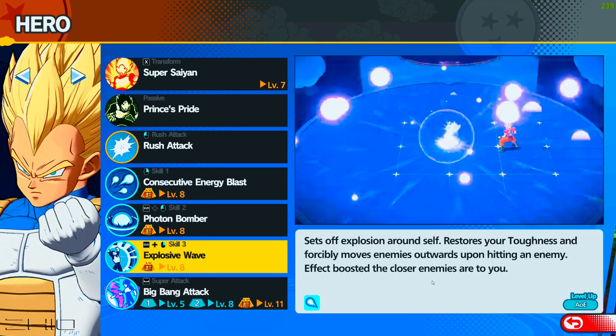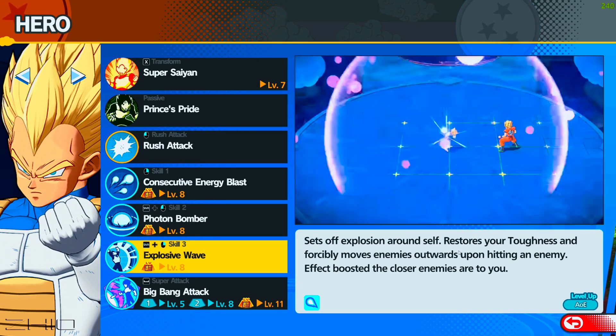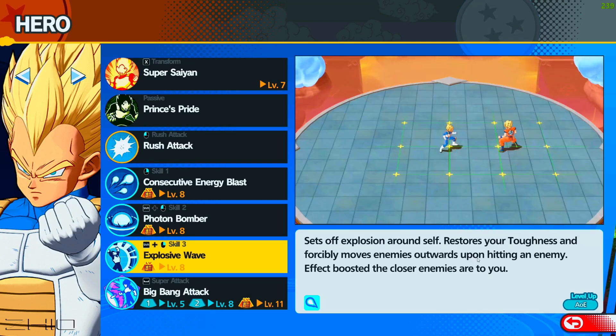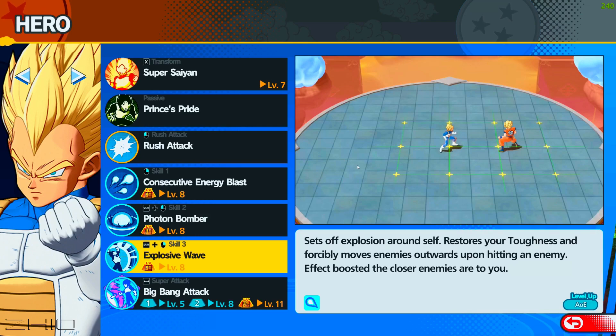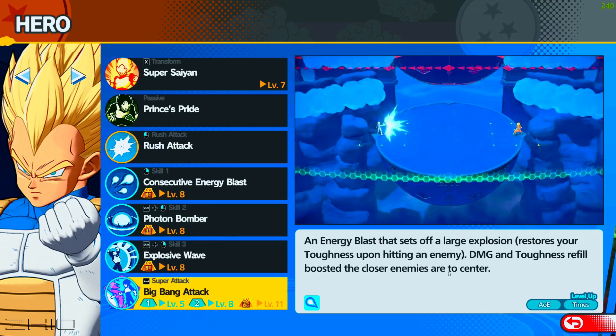Explosive Wave sets off an explosion around himself, restoring toughness and forcibly moving enemies upon hitting. I'm going to tell you who my favorite is at the end of the video. Big Bang Attack — you guys know what that is — crazy AOE attack, just insane.